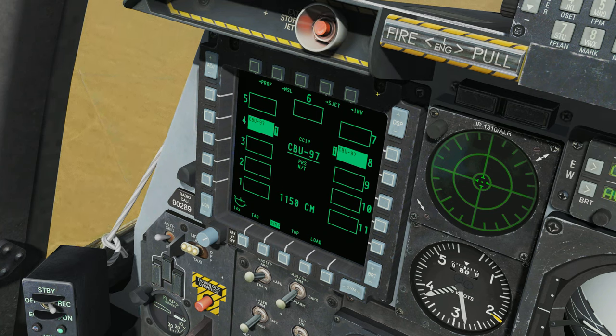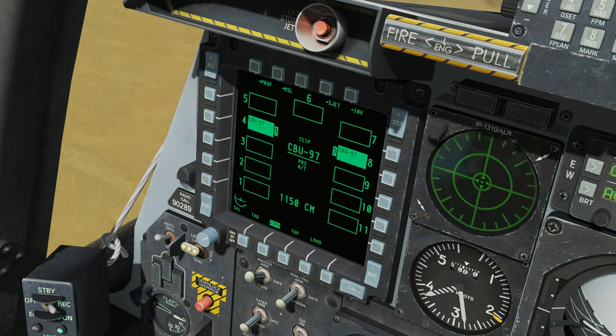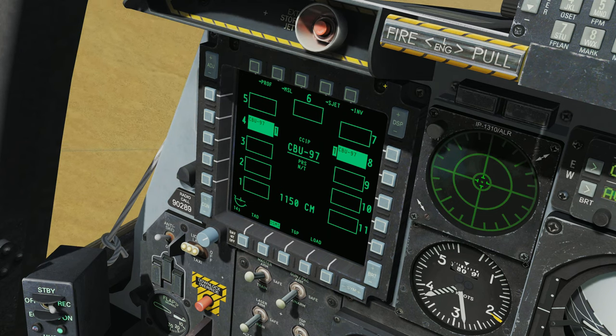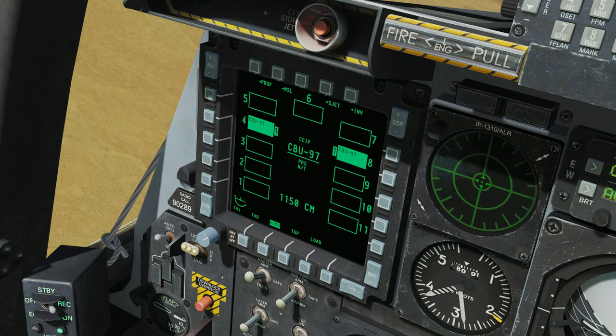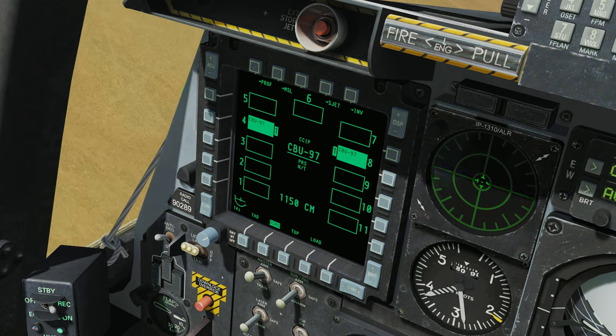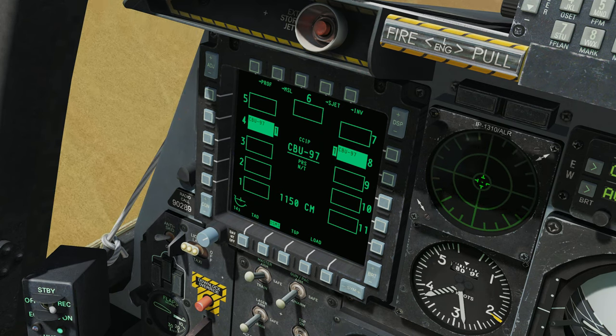The CBU-97 is a canister munition — it's a container that has several submunitions within. Those submunitions are what actually explode and do damage to the targets. The 97's submunitions are designed for anti-vehicle and anti-tank roles, effective against all but the heaviest armored vehicles. The CBU-87 by comparison is designed more for anti-personnel and unarmored or very lightly armored vehicles.